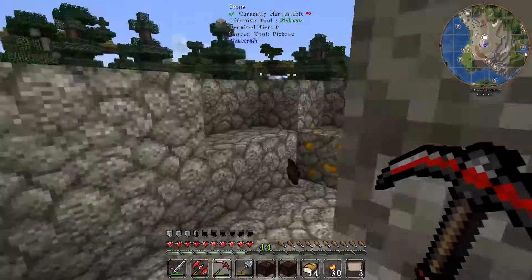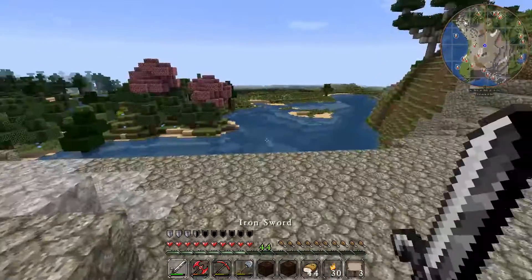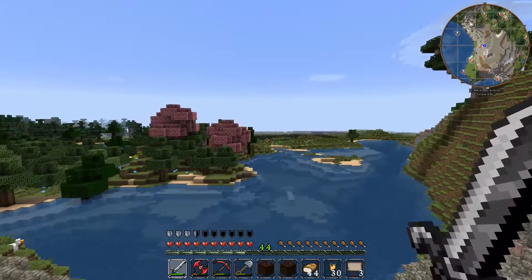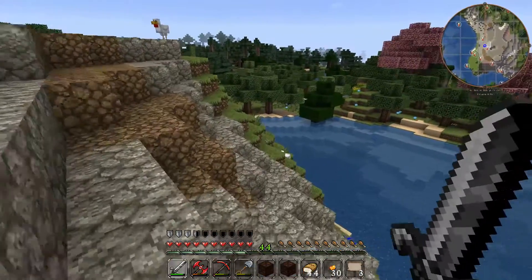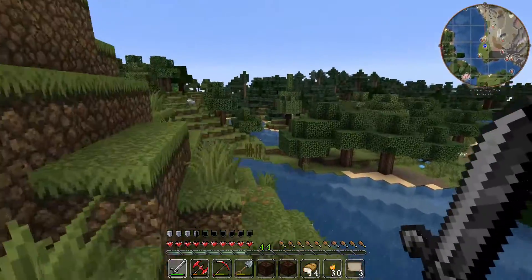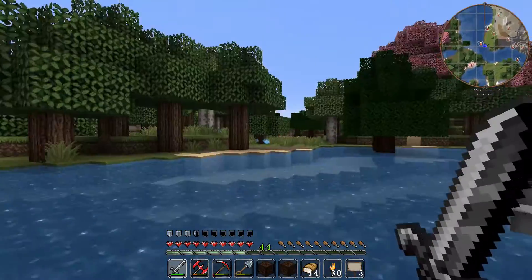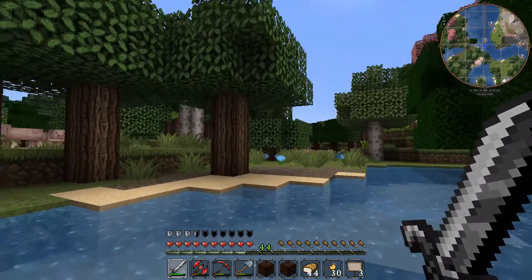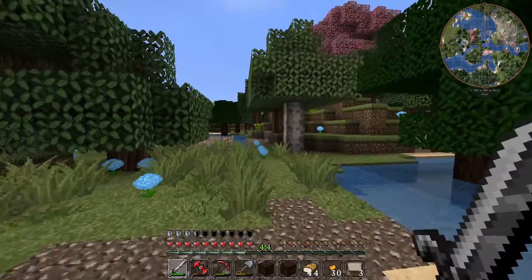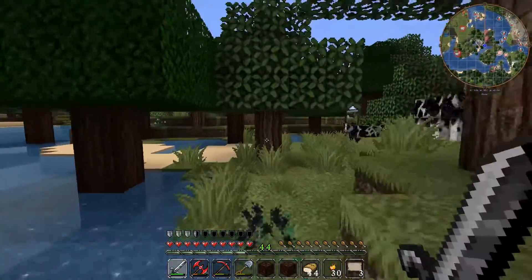We've picked up plenty of coal, so that will be pretty handy when we get to whatever location we decide to stop at. There seems to be this black earth over the other side of this big lake. Wow, this is definitely a big old water source as well. It looks like a kind of plains biome over there. Let's just cross the river and have a look and see what we can find. Let's run alongside the river here.